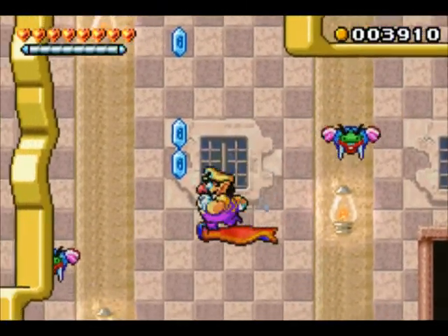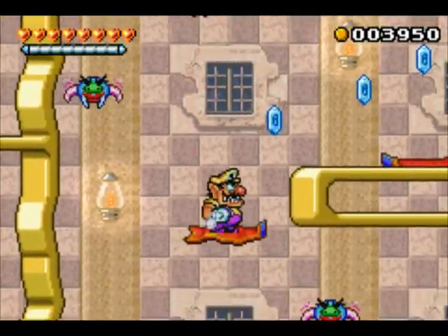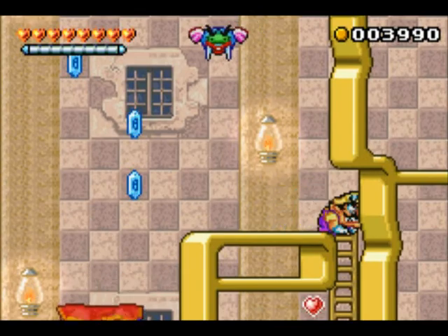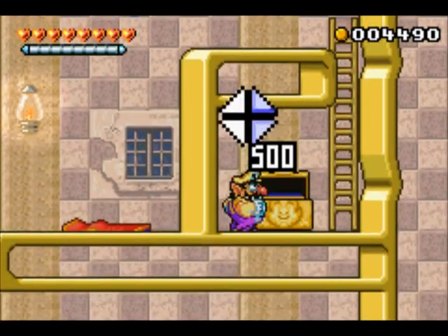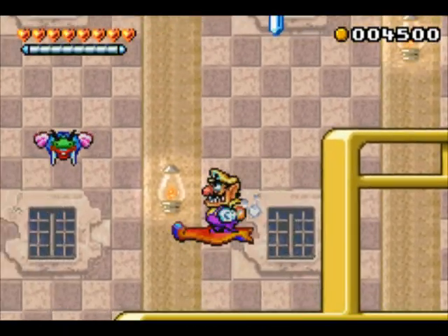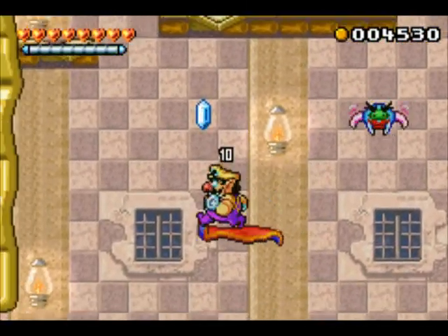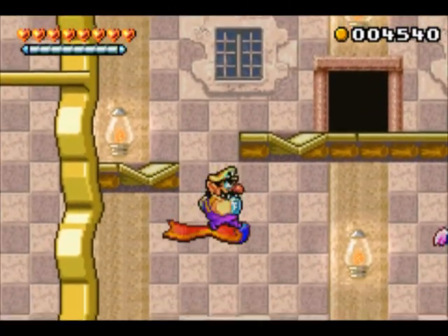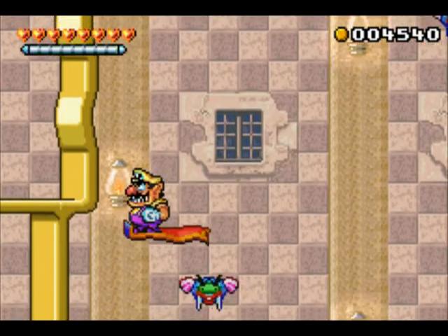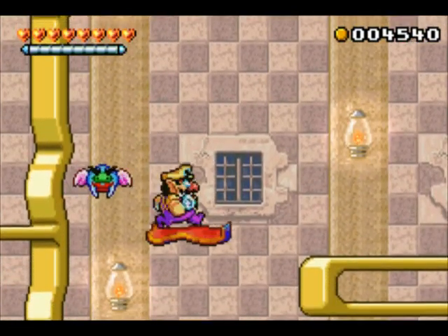I'm just going to take a sec and get all these coins. This room, I swear, is bigger on the inside than it should be on the outside. Grab this. It's weird because you'd think that the jewels would always go top left, top right, bottom left, bottom right like in the first level, but they generally just mix it up. I'll go back down and check out... oh, I forgot they do that every bump-up. Kind of handy.